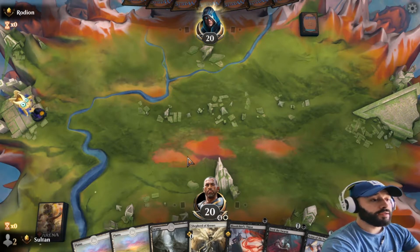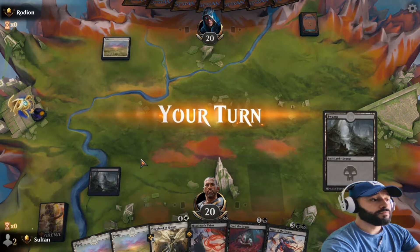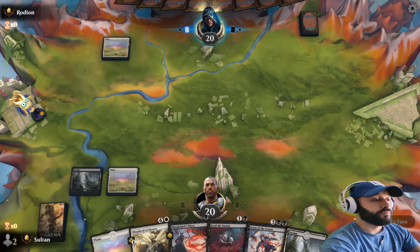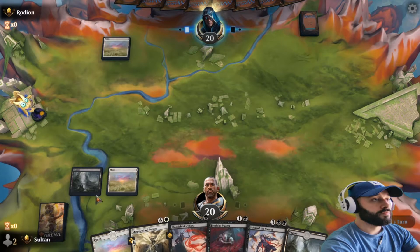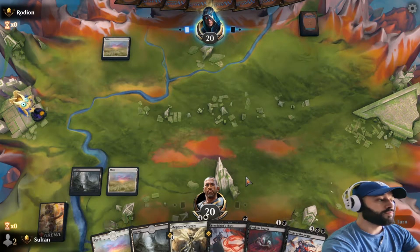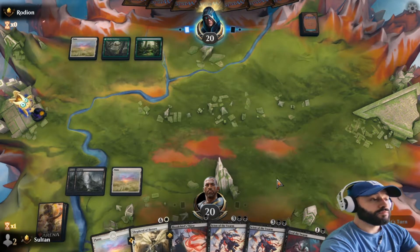All right, I'm going to play two removal, two five-drops - could be worse. We have some land, let's make this happen. Little white into here - he's finding out I'm going to need it soon. What are they doing? Not ideal, not ideal.